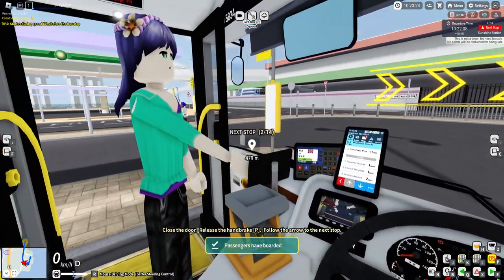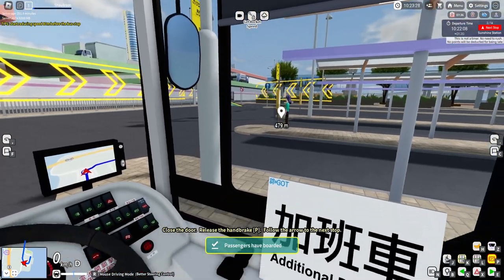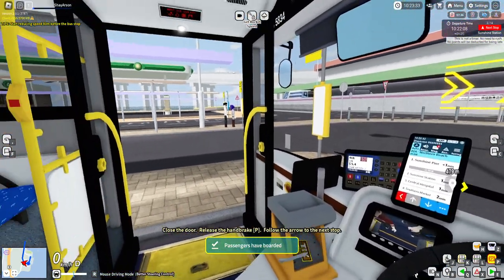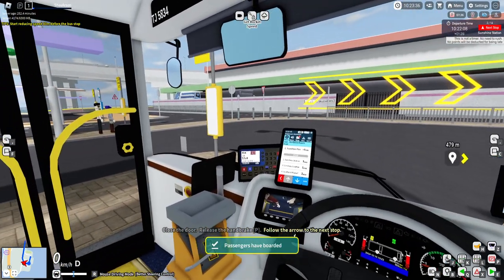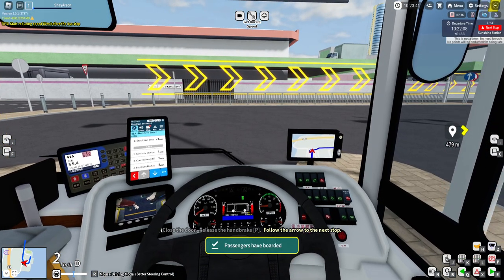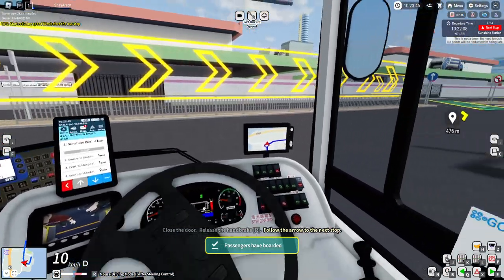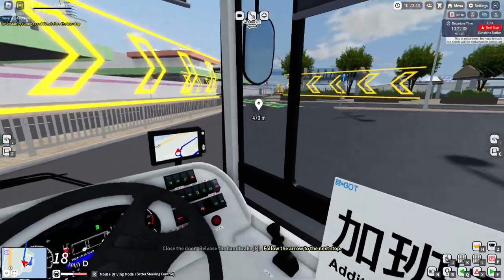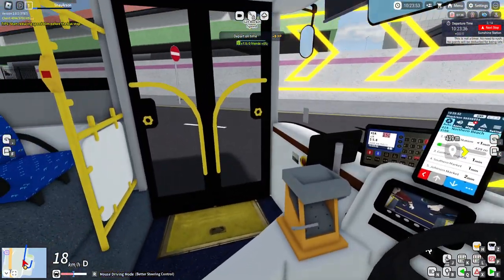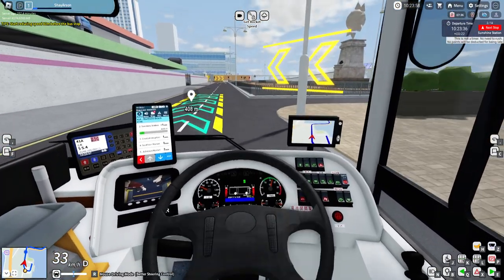Now this isn't an American game. I guess I don't know where this is based out of. I wish I knew. I don't know if this is like Japanese or Chinese. Anyway, let's go ahead and get started. Our next stop is Sunshine Station, I believe. Welcome aboard Sunshine Islands, bus route 41A towards Northern Beach via Southern, Central, and Northern. Thank you and enjoy the journey.